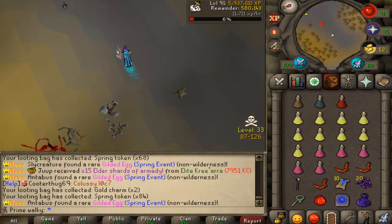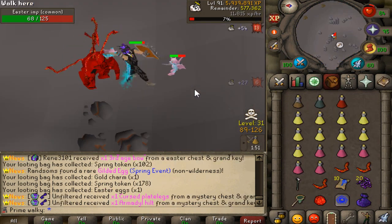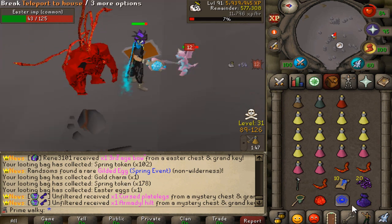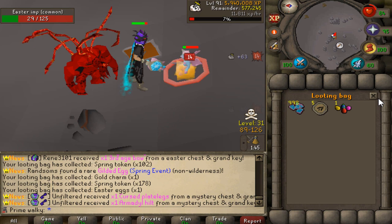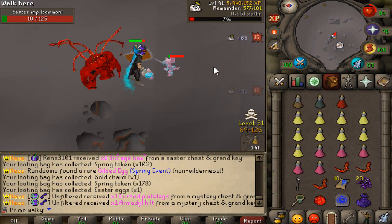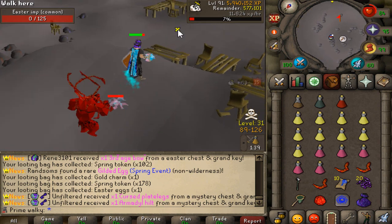We've killed a few already — another 500 tokens into the bags. This is going to be the last kill of today's episode, and we are already collecting the first Easter egg for the Tier 3 weapon. Another 1,000 tokens going into the pockets.